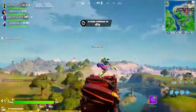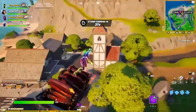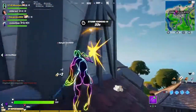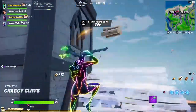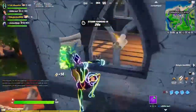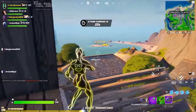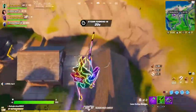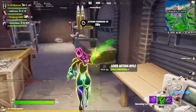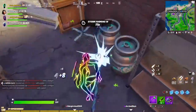Looks like we got a squad contest — yep, full squad. I have the worst drop spot for this building. I accidentally built and he took fall damage. Can I get ammo? Of course I get a lever action. I just accidentally impulsed. Oh, the NPC isn't here — I thought they spawned every game. Wait, she has a different spawn; she can spawn in a different place.